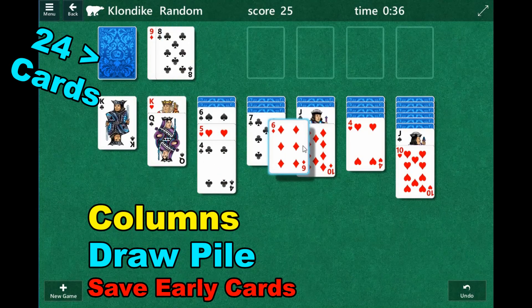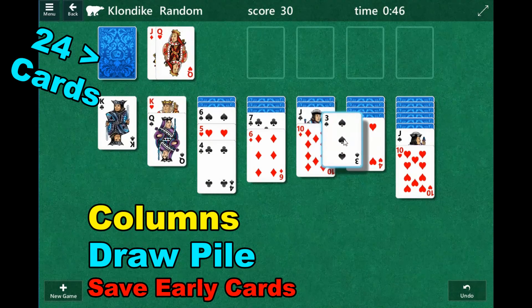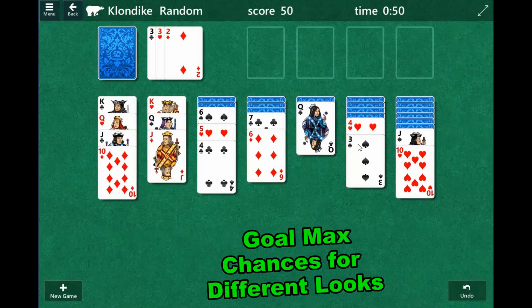What we want to try to do is maximize our chances. The more opportunities we get to look at different combinations of cards, the better our chances of finding one that actually works. That's kind of the goal. It doesn't always work out that way, but we try.